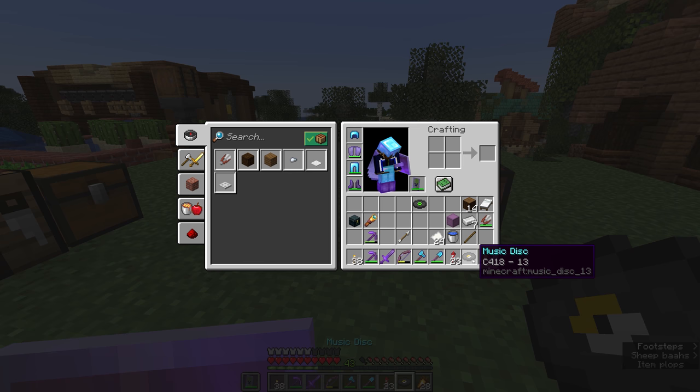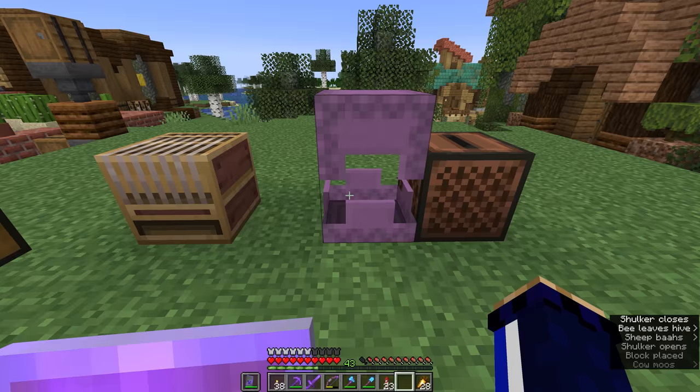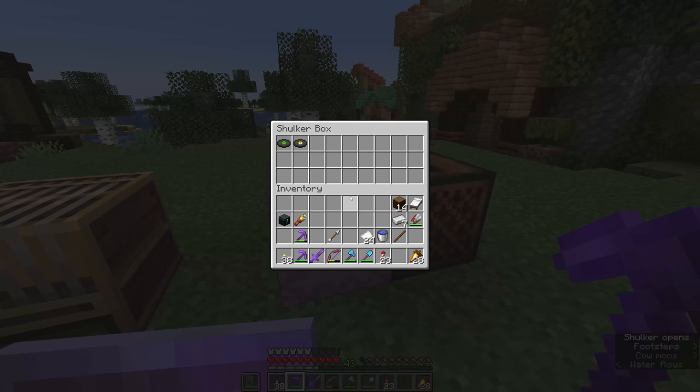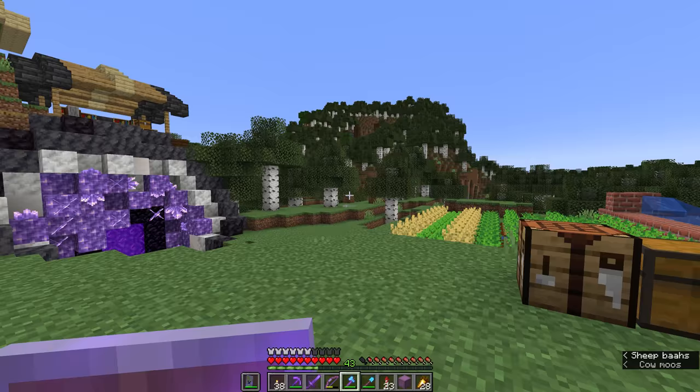The other disc we have is 13 by C418, which is a much more sinister sounding track. I don't tend to use it as background music very often because I like my background music to be a little more upbeat. These two discs can be found in dungeon loot chests, but there's one more called Other Side, added in Minecraft 1.18 — the Caves and Cliffs part two update. It's a newer track by Lena Raine, and it's very difficult to find, with roughly the rarity of an enchanted golden apple.